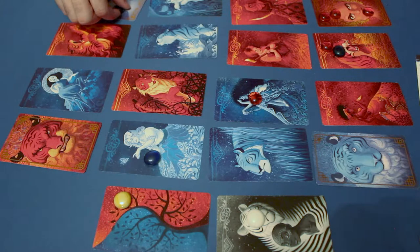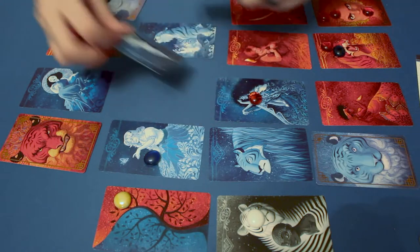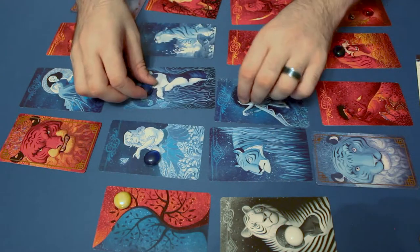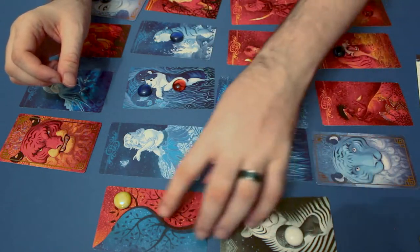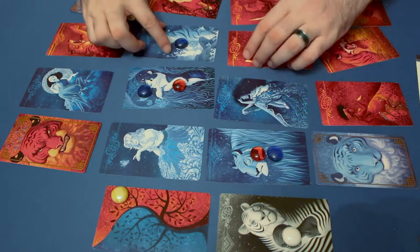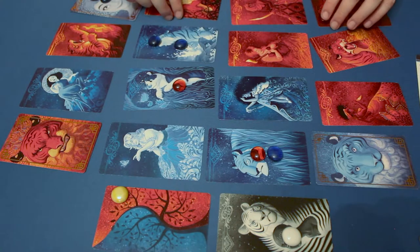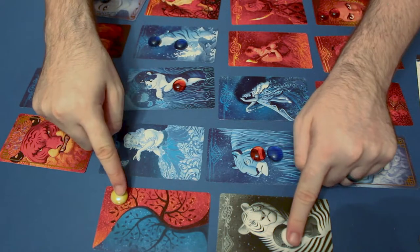Blue player then takes a turn. It's on red tiger right now, so let's move this one over here, and then let's switch these two tigers. If for some reason you can't switch — say all of the cards were on blue tigers, every single token was on a blue tiger at the end of the move — I can't switch two cards according to the rules of the game. So instead of switching cards, I would just move both tokens.